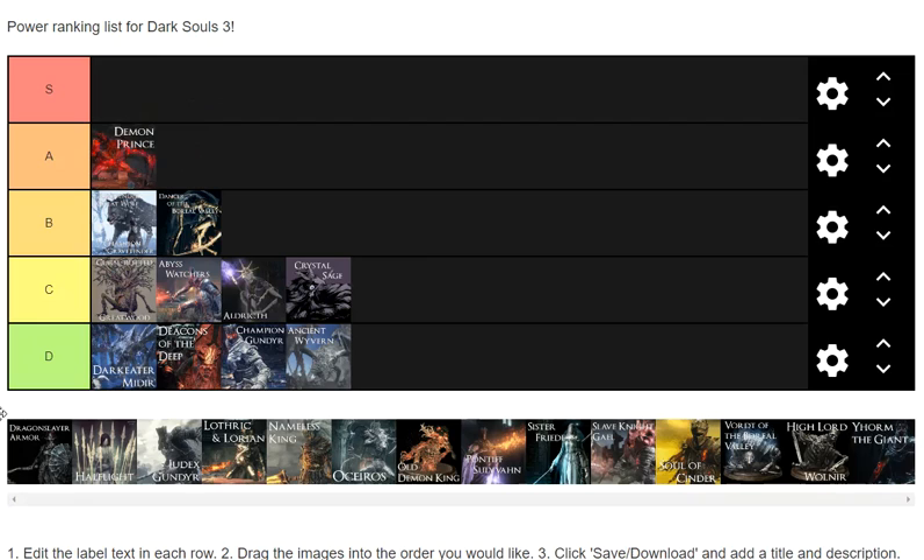First A tier: Demon Prince. The reason is it's basically a harder version of the Abyss Watchers, but they actually do something — they fly and do attacks while flying, which is annoying, and they chase you. The arena has a ton of objects you can get stuck on, which is what makes this fight hard. It's more the fighting area than the boss itself.